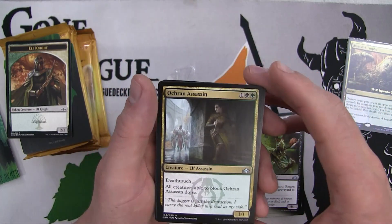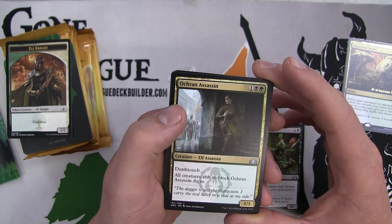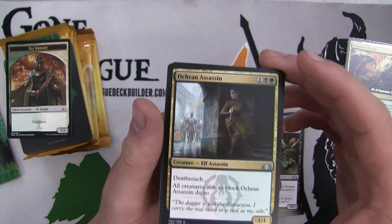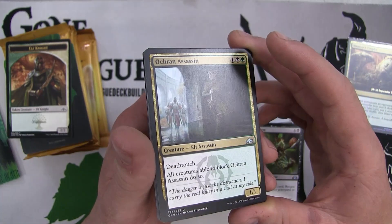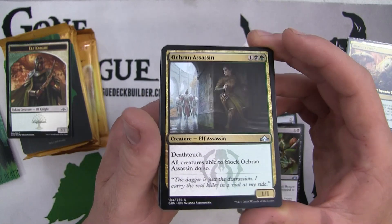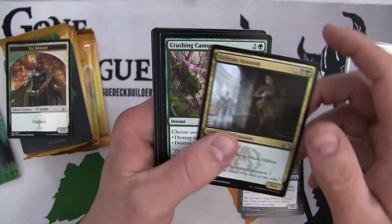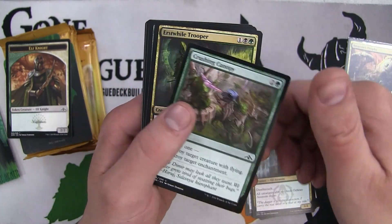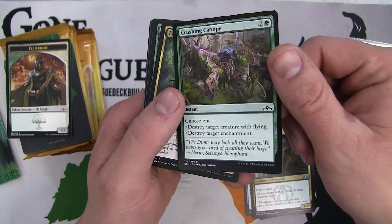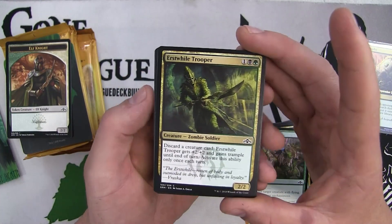We have the Ochran Assassin - a 1/1 with deathtouch, all creatures able to block it must do so. This is a combo we all used to use back in the day with Lure and Venom. We need to give it indestructible, but this is pretty crazy in a board state stall. Crushing Canopy - I think this is a reprint - destroy a creature with flying or destroy an enchantment. Great sideboard card, and sealed is best two out of three, so keep that in mind.